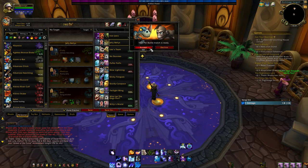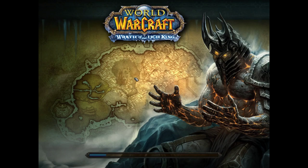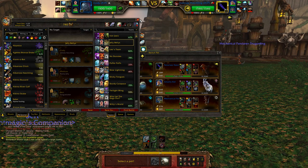Welcome back everyone to another video. Kovac here, and for this one I'm going to be doing a pet spotlight on the Tongue Lasher. It's a pretty cool pet. You can get it from Island Expeditions or off the Auction House. It is kind of expensive — I paid like 15k for mine, but it is a pretty cool pet.